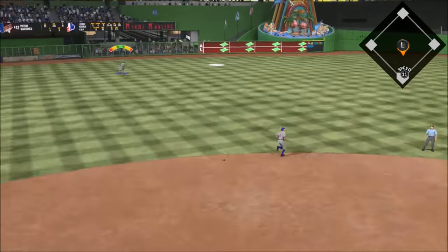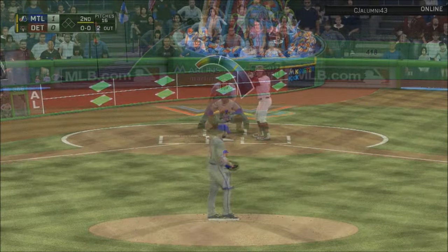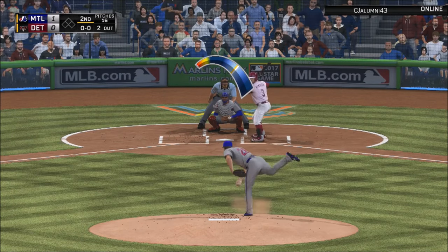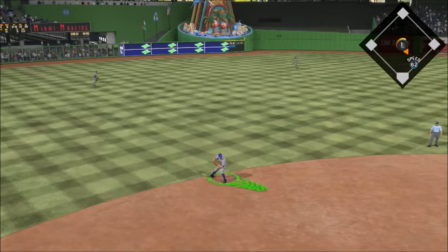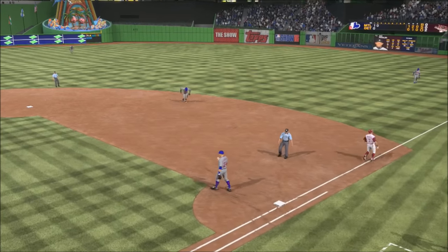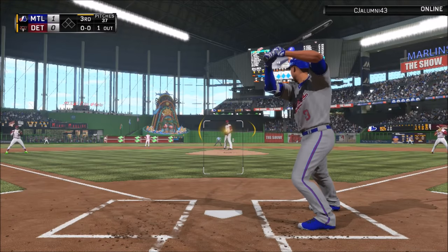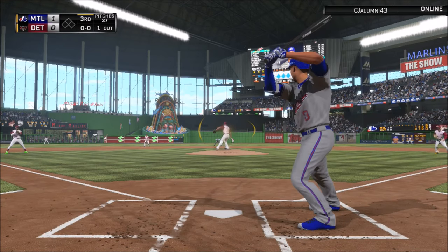I got Corey Kluber on the hill. He hasn't pitched for me in the past couple games but he's going up - I think he's like a 90 overall at the moment. Maybe Kluber can continue to make his way up, because when the game first came out he was only like an 86 or 87. I do a pretty decent job when Kluber is on the hill.